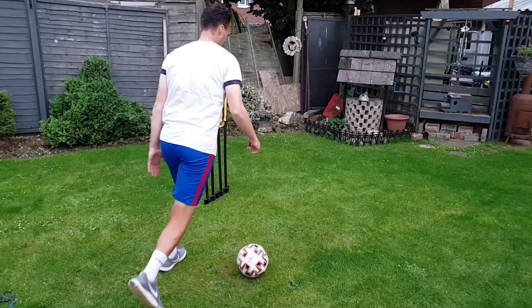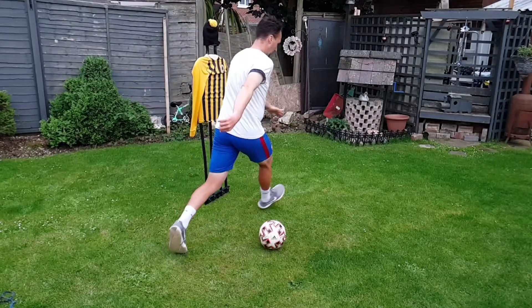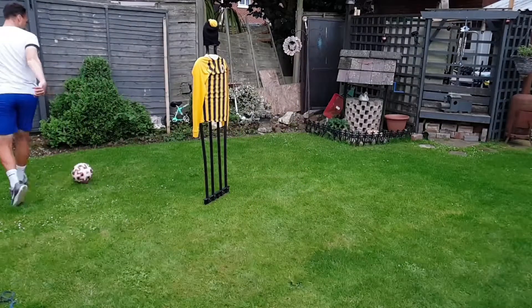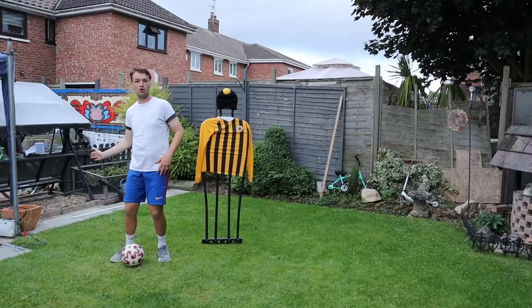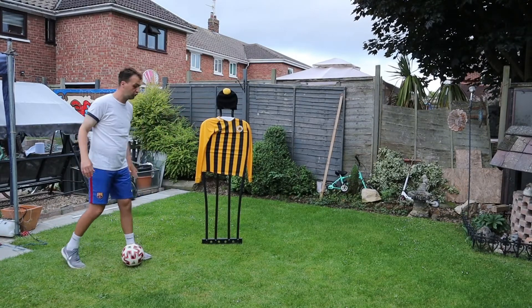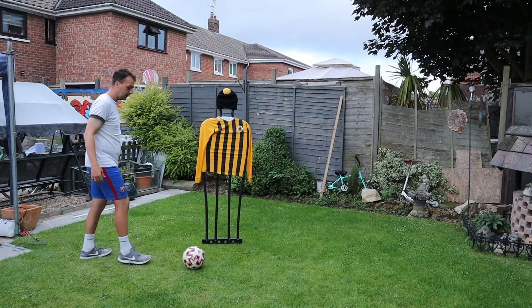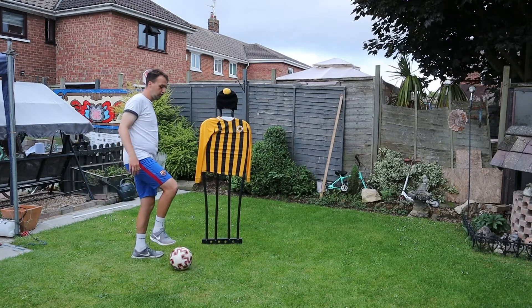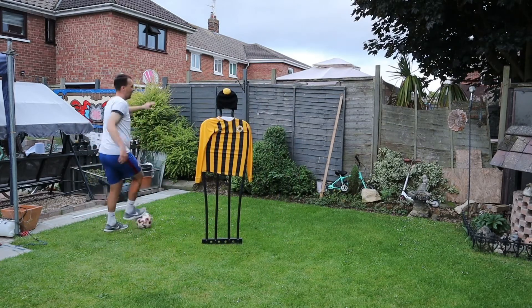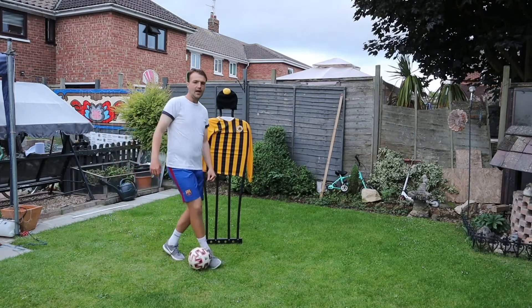You need to really sell this move. If I wanted to go to the right — that's the defender's left — what I'm going to have to do first is push the ball in the direction I don't want to go, push it a little bit, then use my body to step across it and push it and accelerate away.